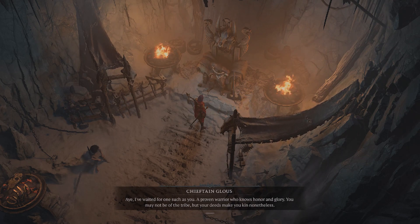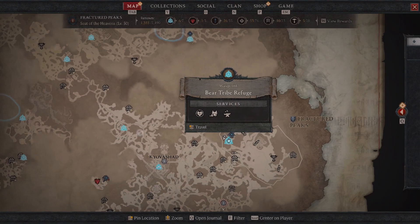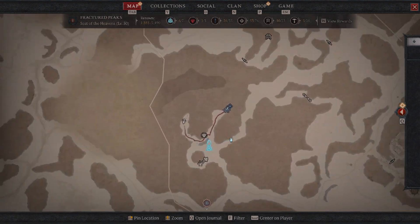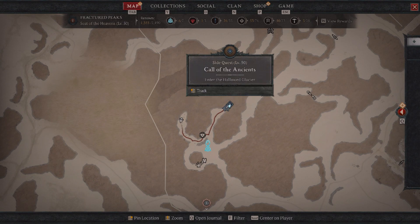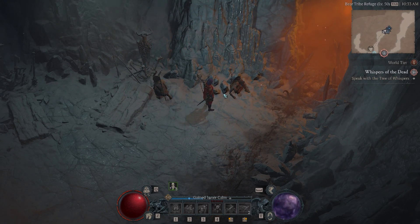Once you've finally talked to the chieftain, he's going to come with you and you're going to go to this dungeon on the map. This is the dungeon we need to go to and this is the one that we can repeat over and over for XP. Once you get to this dungeon, we're going to go inside and clear all the enemies in the area.